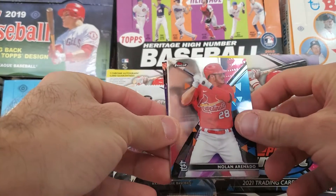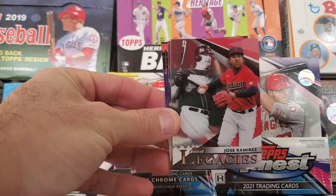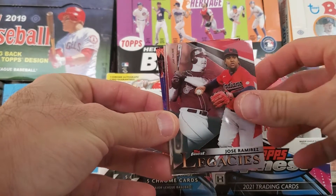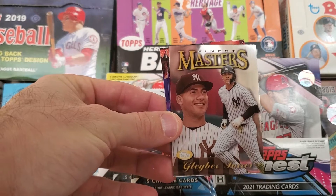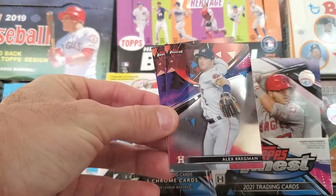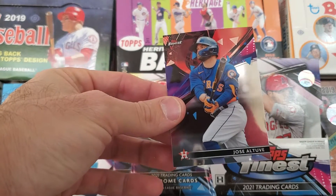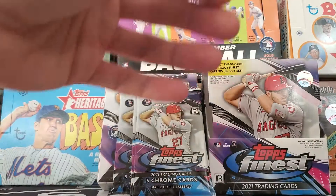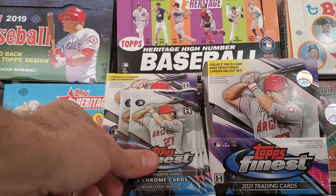Pack one: we've got Nolan Arenado, a Jose Ramirez Legacies insert, a Gleyber Torres Topps Finest Masters, Alex Bregman, and Jose Altuve. So we've got two Astros in there. We'll have to come back and check if we've got any refractors.